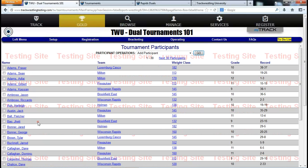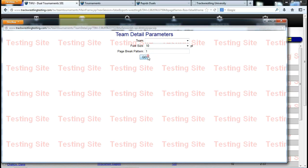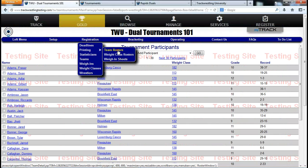The night before the event, test your printers, test your internet connection, and make sure everything is set up. Planning is really important — you don't want big surprises on tournament day. On the day of the tournament, I would print team detail and give it to each coach as they walk in. Go to Registration, Printing, then Team Rosters — select one team or all, hit Go, and it prints a basic roster, one per page.